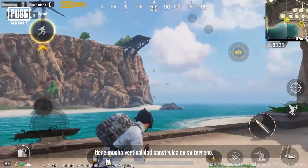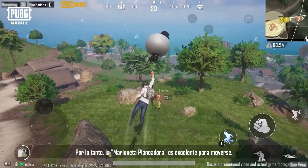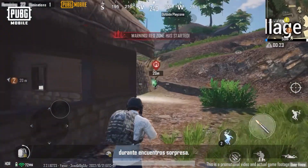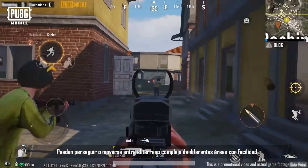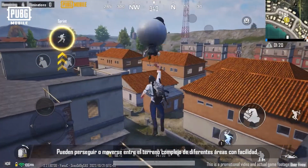The new 1x1 kilometer map, Noosa, has a lot of verticality built into its terrain. Therefore, Gliding Doll is great for moving about. When paired with Trace, players can track enemy movements during surprise encounters. They can give chase or move between the complex terrain of different areas with ease, while avoiding lengthy detours.